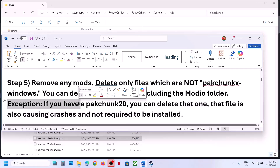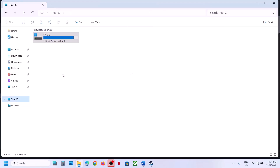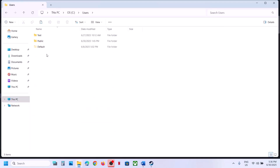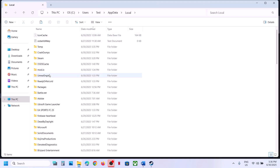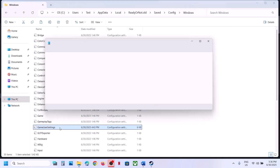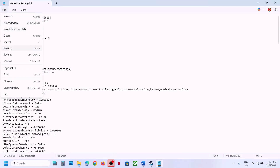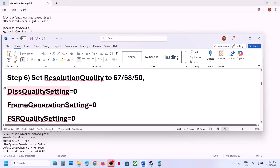The next step is to set resolution quality to 67, 50, or 58, and turn off DLSS frame generation and FSR quality by setting all these values to zero. For this, go to C Drive > Users > Username > AppData > Local > Ready or Not folder > Save folder > Config folder > Windows folder, and open the GameUserSettings file. Find ResolutionQuality — if it's set to 100, try changing it to 67, 58, or 50.